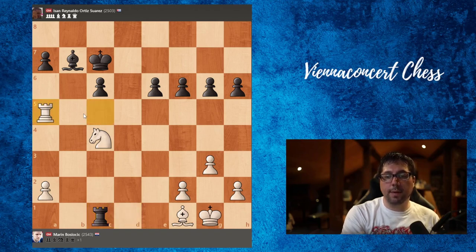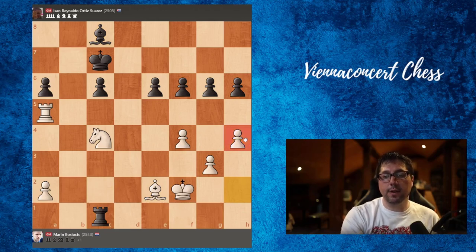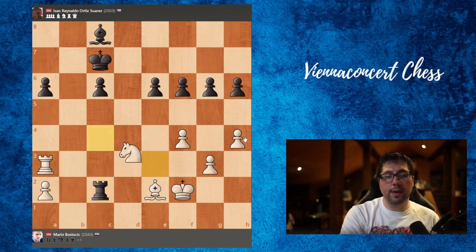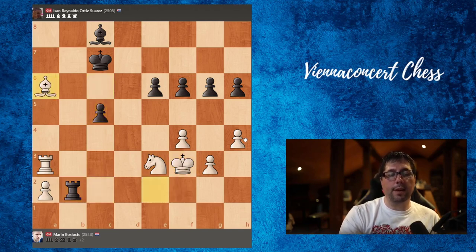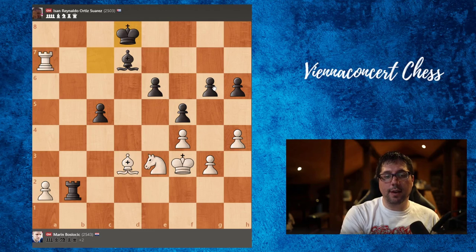Rook goes to a5, a6, f4 — we advance the pawns. Bishop to c8, king goes to the center, rook c2, bishop e2, rook c1, h4 — another advancement of the pawns, very active moves. Rook goes to c3, rook a3, rook c2, knight e3, rook b2, king f3, c5 — now we take this pawn. Bishop to d7, bishop to d3, we attack this pawn again, f5, rook a7, king d8, and after bishop to c2, black resigned.